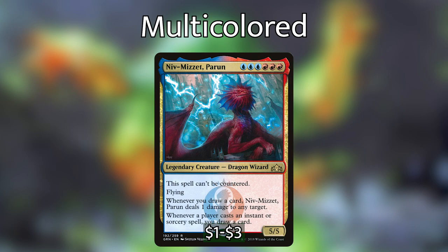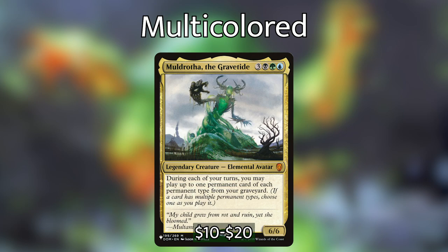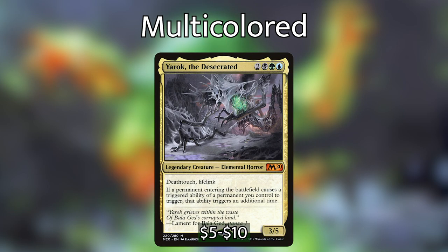If you choose to play Sultai: Muldrotha, the Gravetide allows you during each of your turns to play up to one permanent card of each permanent type from your graveyard. Having two copies means you can cast two of each permanent type from your graveyard. Yarok, the Desecrated is a Panharmonicon on a creature — if a permanent entering the battlefield causes a triggered ability of a permanent you control to trigger, that ability triggers an additional time. Combine Yarok with Sakashima entering as a copy of Yarok and everything doubles twice — imagine Agent of Treachery stealing three permanents, then another clone copying it for three more.